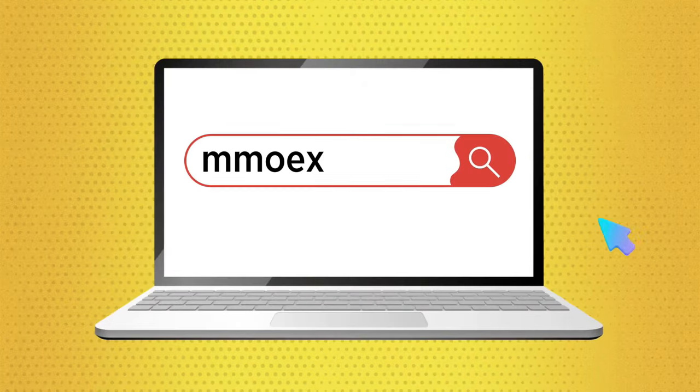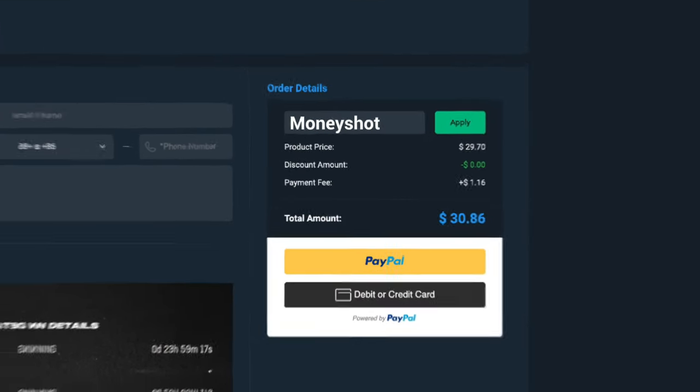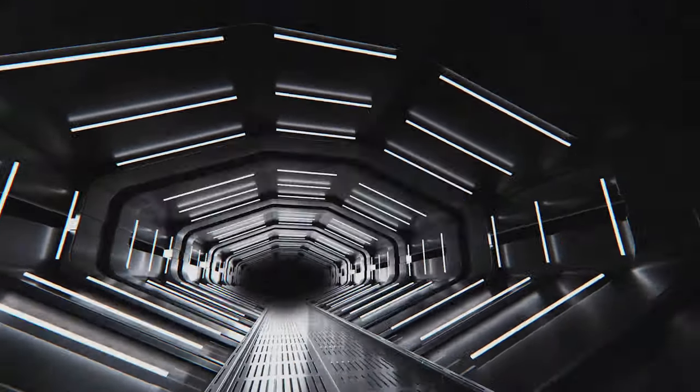If you guys are looking for fast, cheap, reliable MUT coins, check out my sponsor at mmoxp.com and use discount code 'Money Shot' to get five percent off your order — link in the description below.